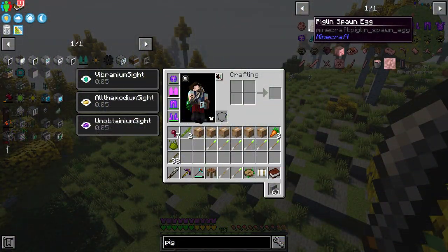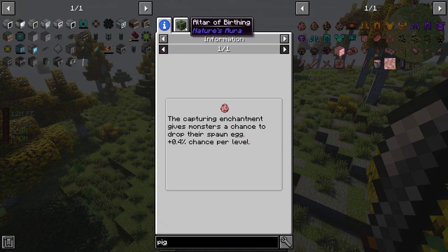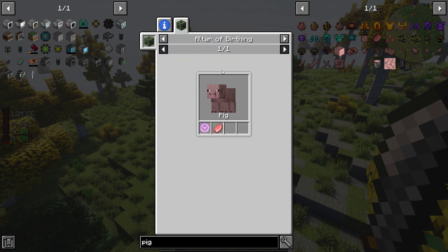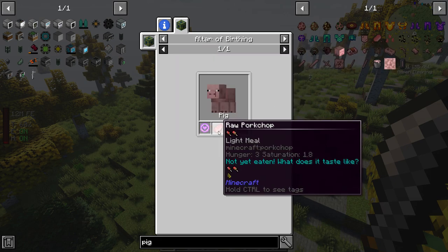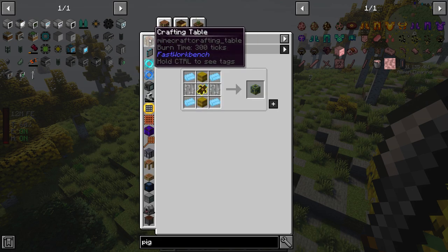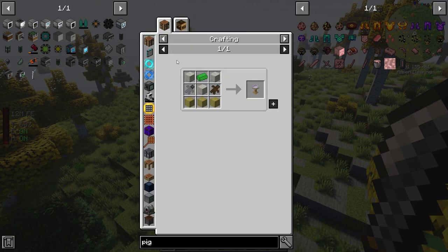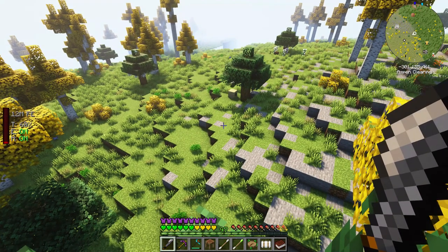That's very odd - maybe there's a way to get pigs in the mod without actually finding them in the world. Looking it up: pig spawn egg, altar of birthing, pork chop, and spirit of birthing. What the hell? Well, I need a pork chop first. Spirit of birthing... token of euphoria... god of the skies... offering tape... this is a pretty complicated mod setup.